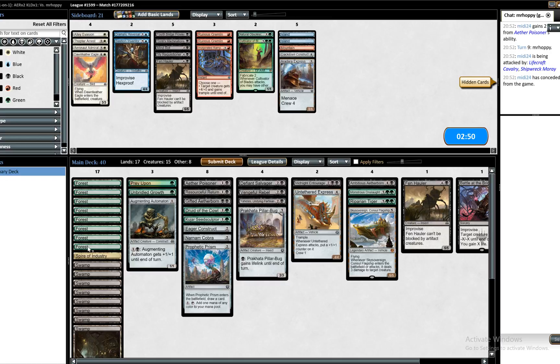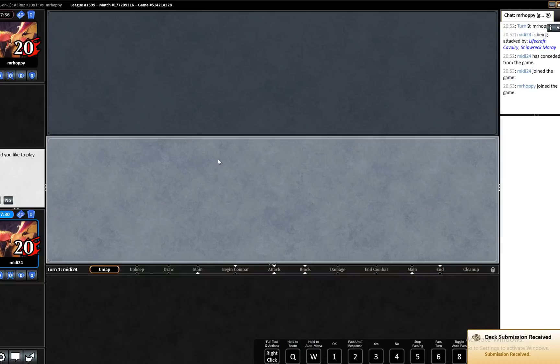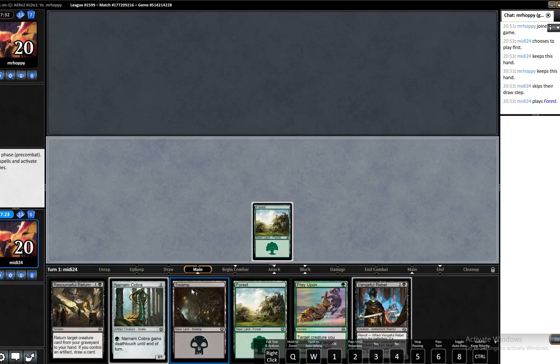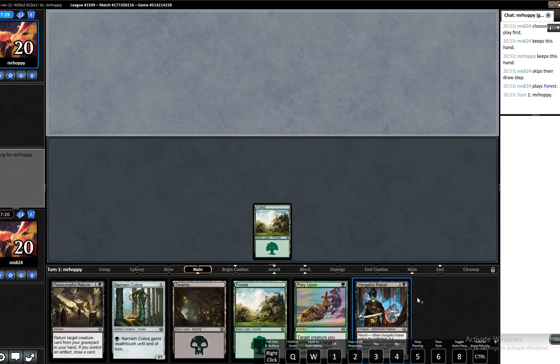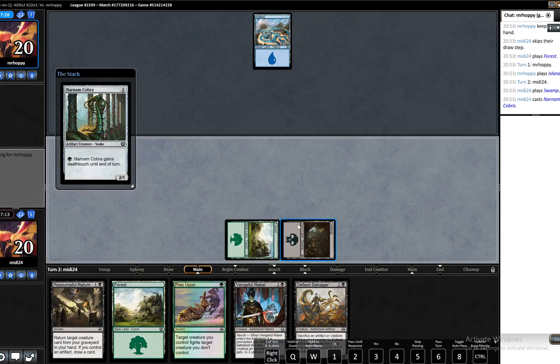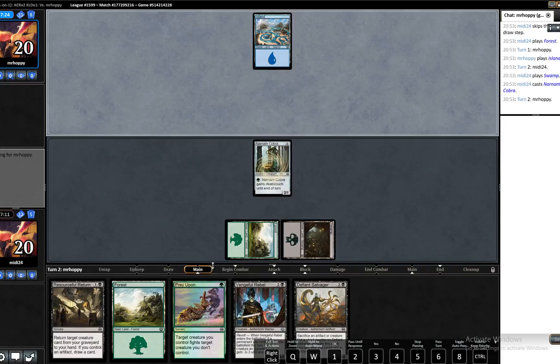What are we going to do here? I think we'll stick with the land — we've mulliganed too often. I'm going to stick with the land option, it's the safest bet. We will play first and we have a good hand here, I'm very happy with this hand. We can bring back the likes of Vengeful Rebel with Resourceful Return — that's going to be gas. Defiant Salvager killing Narnam Cobra for Vengeful Rebel is also not the worst play in the world.